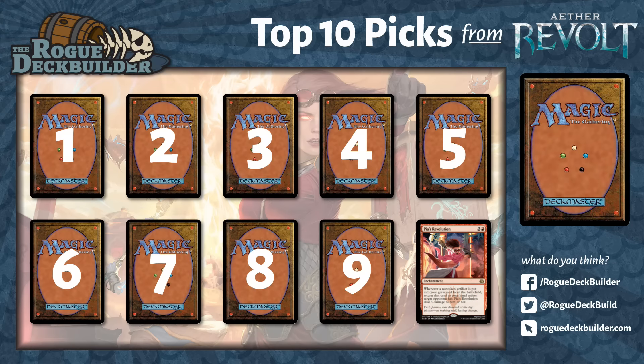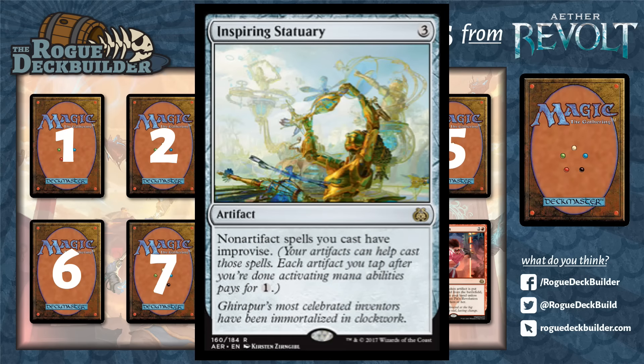On to my number 9. Number 9 would probably rank higher if so many people weren't already talking about it. I am a rogue — I like to go with strategies that aren't well known and come up with new ideas rather than repeat ideas that are out there. This card, Inspiring Statuary, is getting a lot of buzz in different circles. It says non-artifact spells you cast have improvise.